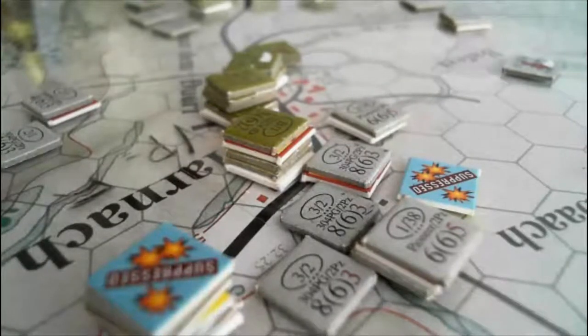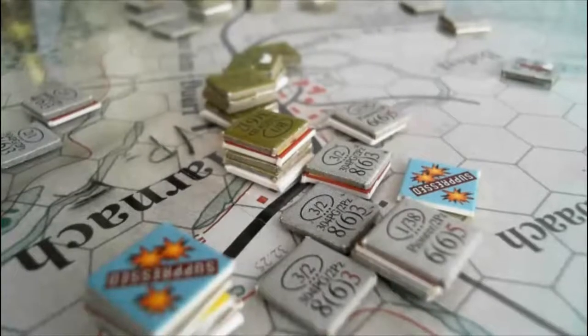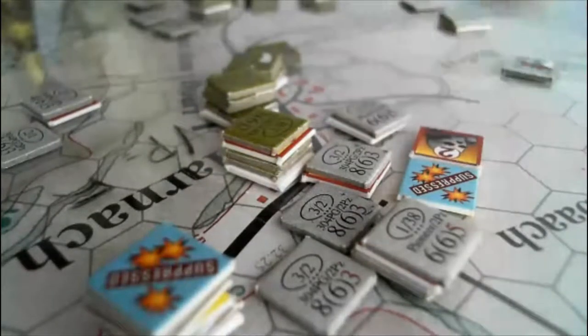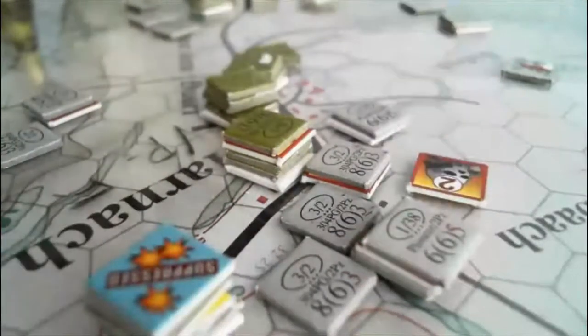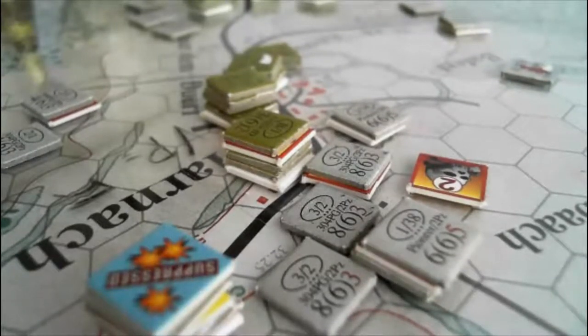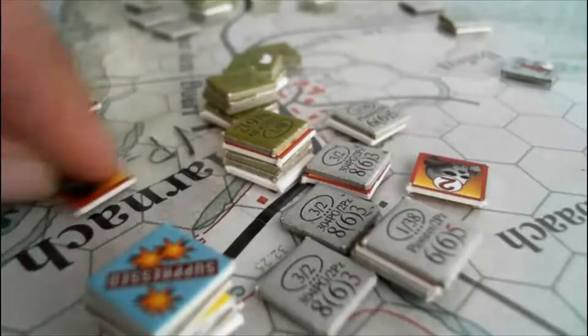54 — 2 steps. That counter goes away. Now the Germans get 5 back — they have 8 plus 4 is 12. They roll 33. 8 plus 4 is 12 — they get plus 4. On the 26–32 table as well, there's no stacking benefit. 33 — that's kind of a bad roll. That is just a one step loss. So that's a one step loss.